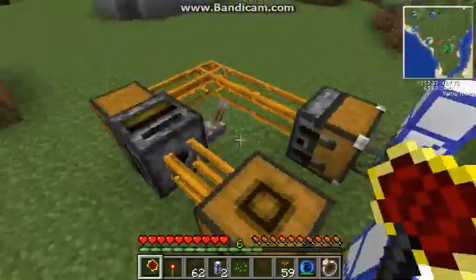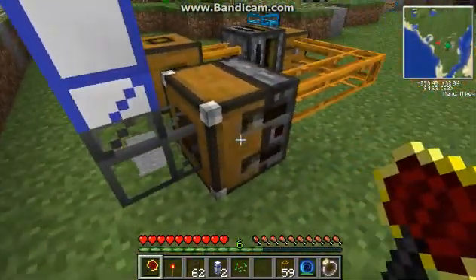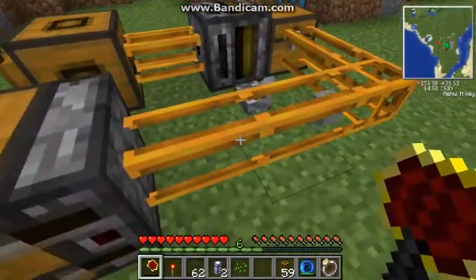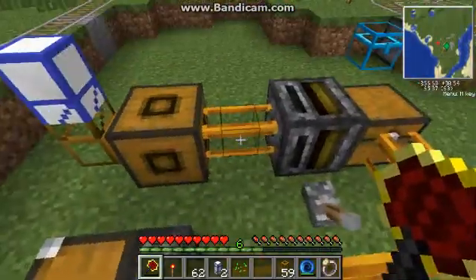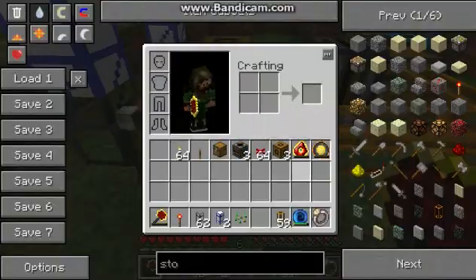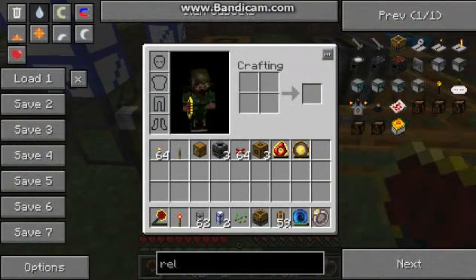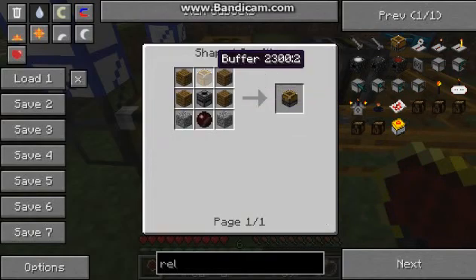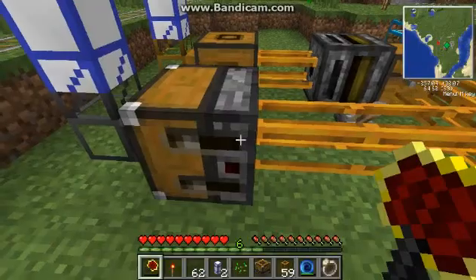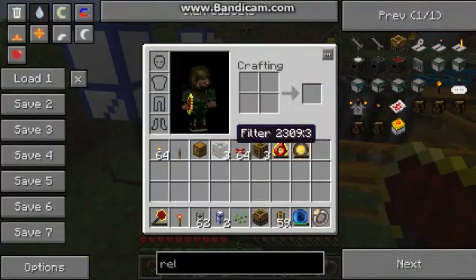It puts items through the teleport pipe, and then they come out wherever the teleport pipe destination is. I'm using a relay here - you can also use the buffer and have a filter next to the buffer, but the relay works too because it's pretty much the exact same thing, except it doesn't take a filter. The relay is from a different mod - this buffer is from the tube stuff, and this relay is actually from a different one.